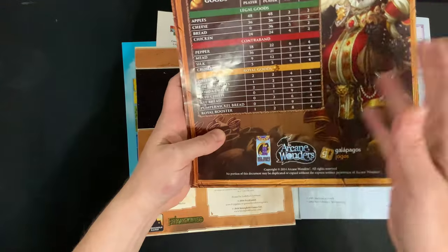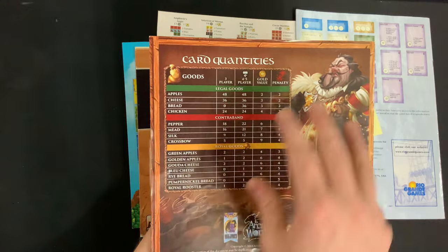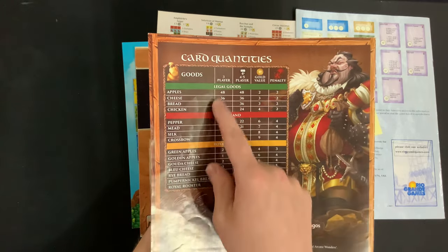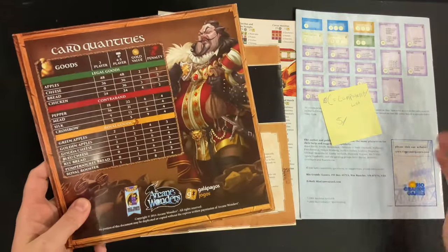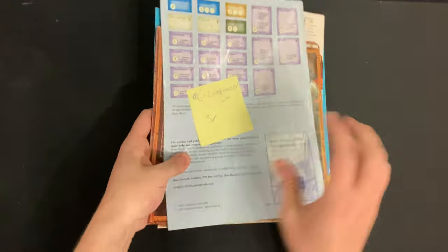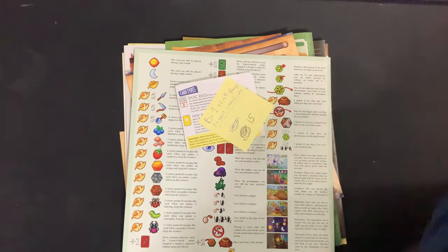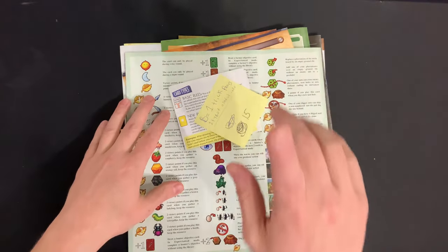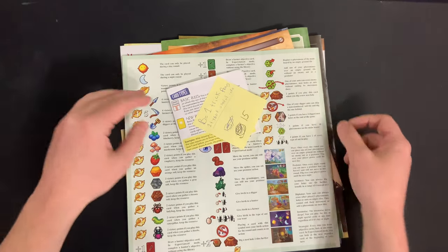However, when you come to the Arcane Wonders Sheriff of Nottingham, we have a component list here which is actually super helpful because it also tells you information about how you're going to set up the game, which I think would bump it up into B tier. And this is one of the most common ones we saw — the one-trick ponies. 15 out of the 100 I checked out were what I consider one-trick ponies.